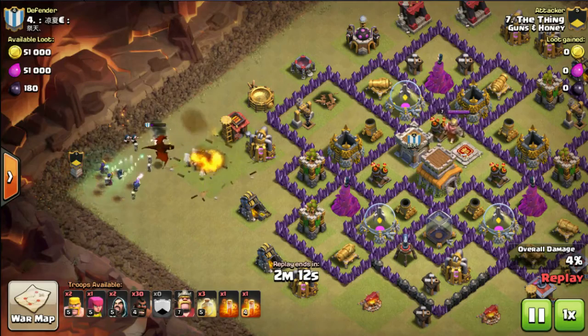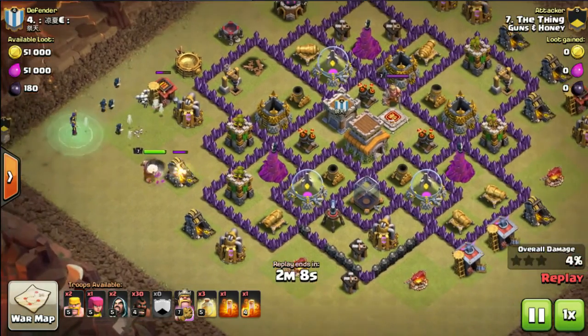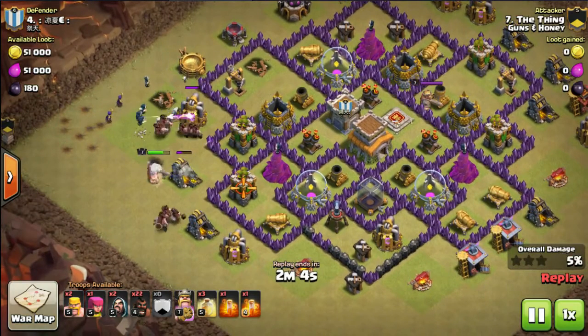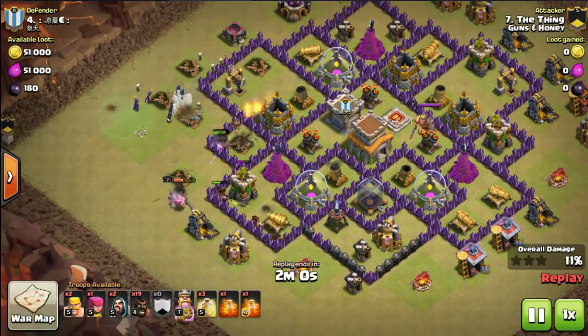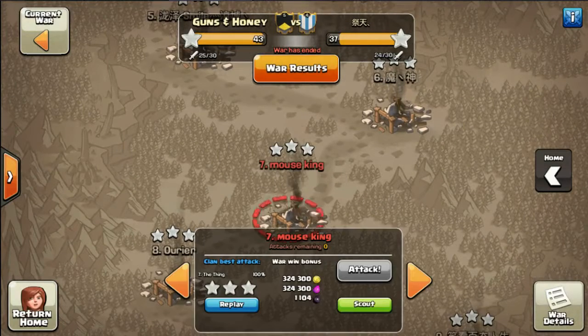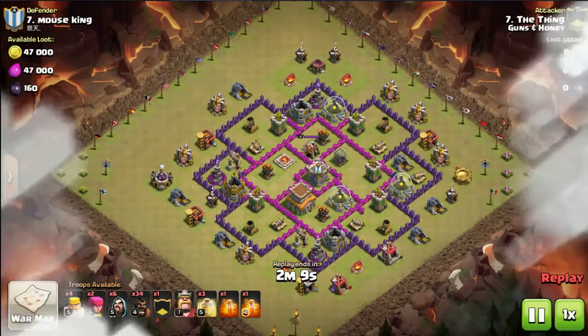He comes in with a couple of his own wizards — four wizards total — and the enemy dragon is toast very quickly. He's then dropped his own Barbarian King for distraction to get his hogs in, but we'll cover that in another video. For now, that is how you kill the dragon in the clan castle.